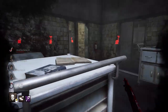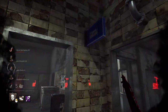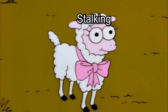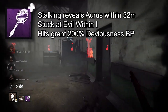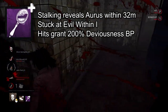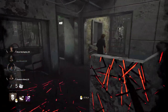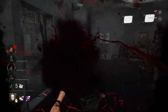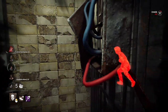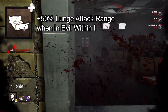Myers is notorious for his stalking ability that lets him level up to instantly down and even kill survivors. But what if you just want to stalk? Scratch Mirror reveals auras within 32 meters while you're stuck at Evil Within 1, meaning you'll be undetectable the entire match. However, your movement speed is reduced to 4.2 meters a second and your lunge attack open time drops to 0.2 seconds. To help balance out lunges, Boyfriend's Mambo increases the lunge attack range by 50% while in Evil Within 1.